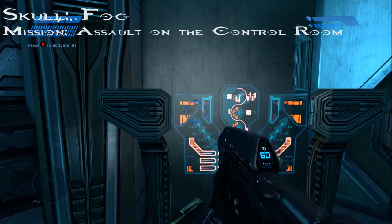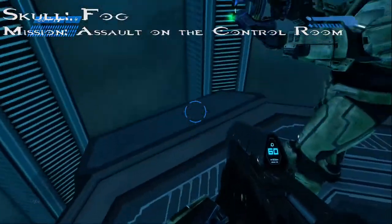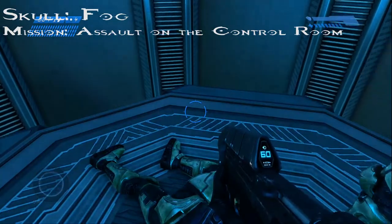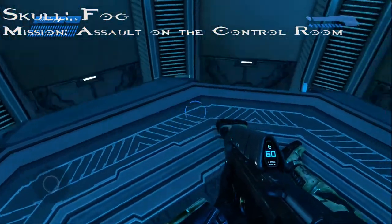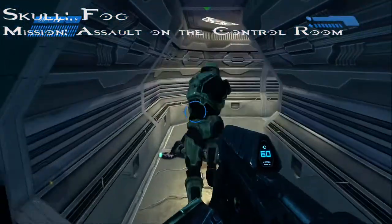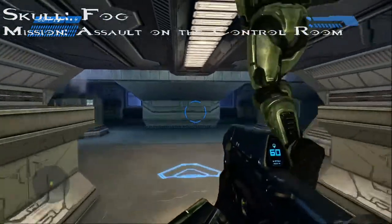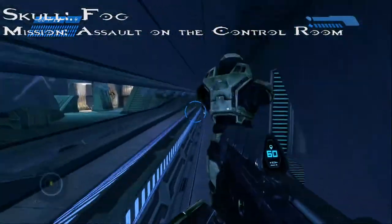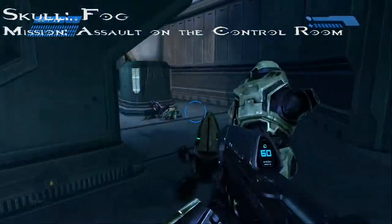Alright, welcome back. We are on Assault on the Control Room getting the Fog Skull, number seven. We are at the first elevator and headed down. We took the liberty of killing everybody so we don't waste time and can show you exactly where the skull is. Be warned — this is another grenade jump. It's going to take several tries, so don't get discouraged if you don't do it on the first try, because it didn't take us just one try either — but by the power of editing, we got it the first try, right Carla? Exactly.